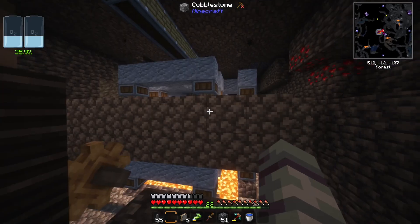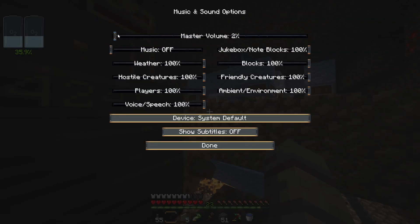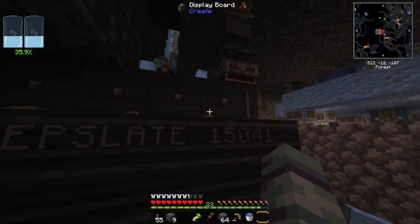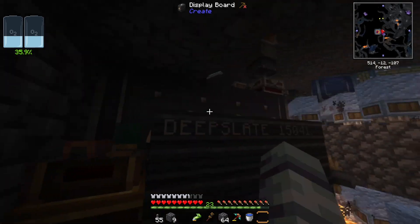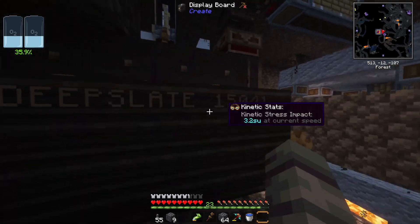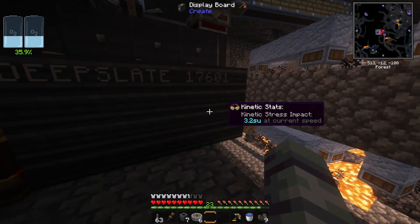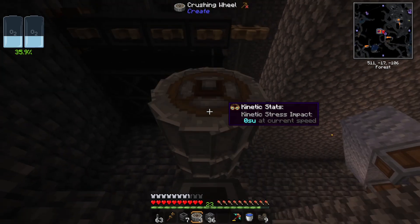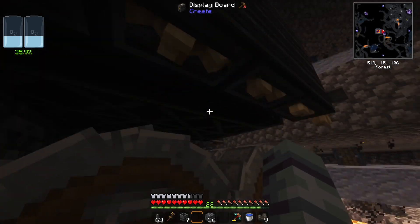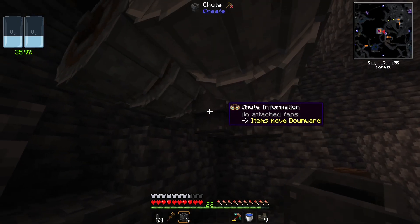As you can see right now we have almost 15,000 deep slate. The current item vault, which is three by five, can hold up to 57,000. For starters we can have them come out into a couple sets of crushing wheels - I'm hoping three will be enough to handle all this, and it lines up nicely with the size of our item vault. All the items that come out will go onto a belt.